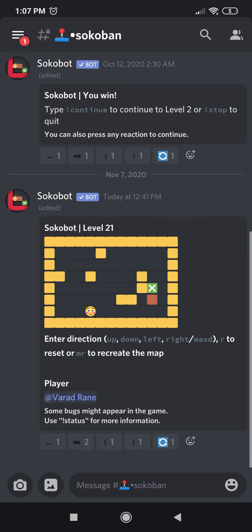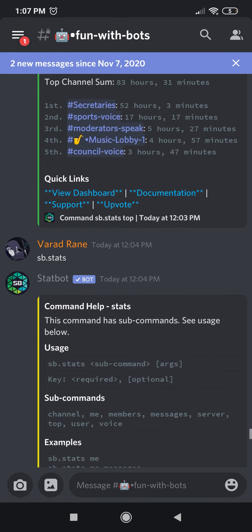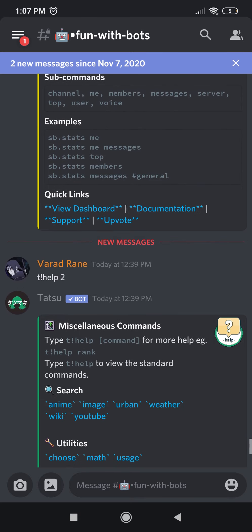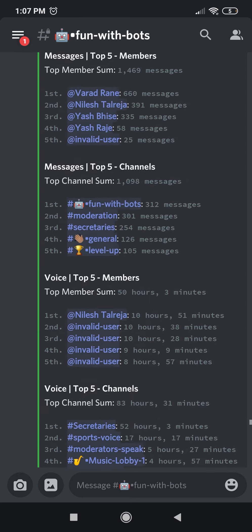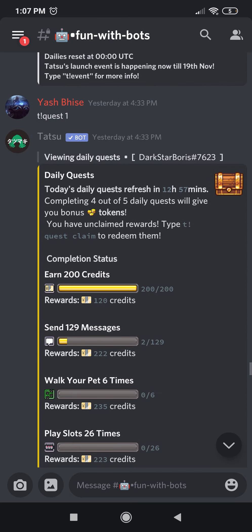The next channel is Fun with Bots, where you have a stat bot that gives you statistics about the server, and a command help bot that gives you a list of commands. Apart from that, you can just chat with the bot and get various reactions.